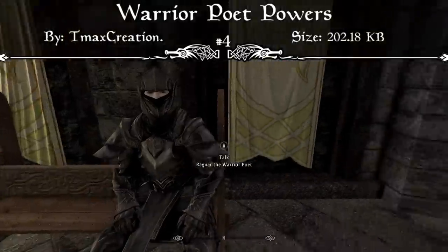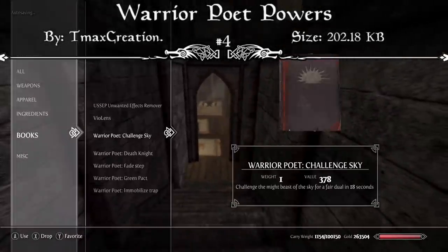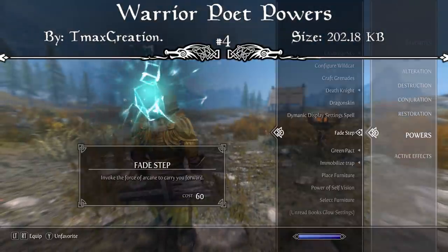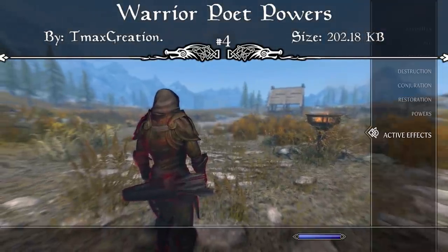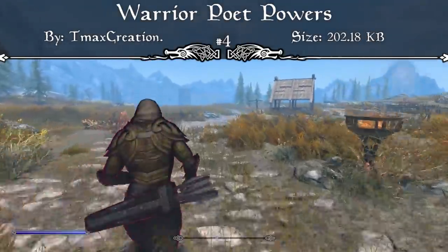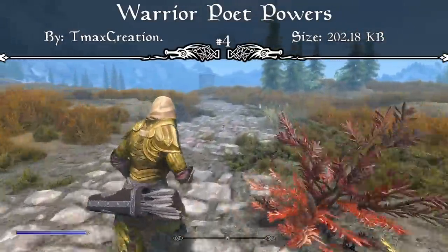To acquire these powers there are two different merchants you can travel to: Ragnar the Warrior Poet who is in Dragon's Reach, and Ophio the Warrior Poet who is located at High Hrothgar. I scrolled through the list relatively fast so you guys could pause and read them all, because I can't showcase all 65 custom and 22 overhauled powers in one video. So I'm going to showcase some of my favorites, and if you want to see the others you can download the mod or pause the video.